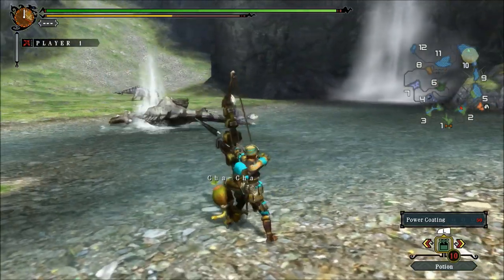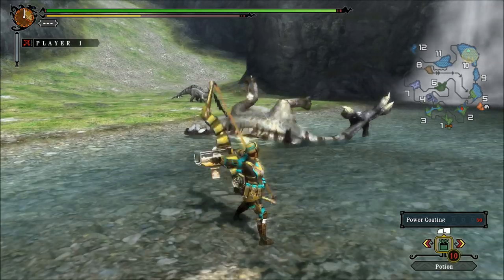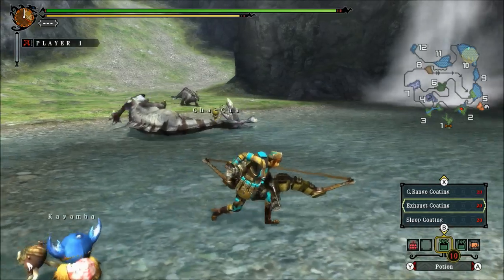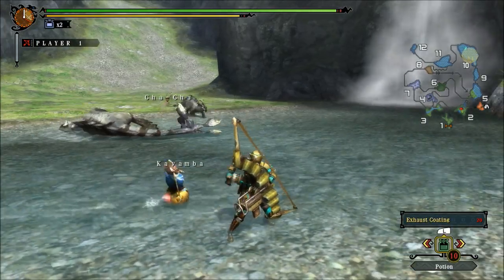We did mention that each weapon has different types of coatings it can use, but we'll go over the ones they have in the demo and just tell you how to use them in a fight.